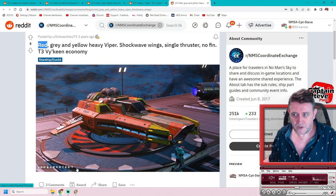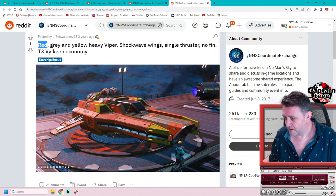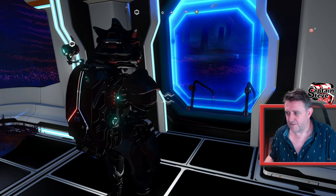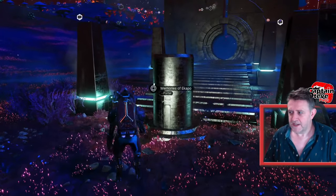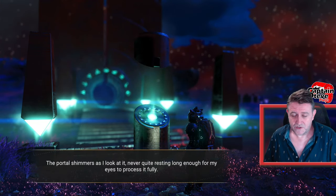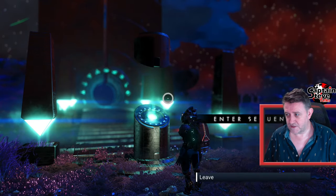I need the actual portal code, so I'll move this tab over to my other screen and jump into game. In creative mode I don't have to activate the portal — it's already activated — so that takes a sting out of it straight away. Let's hit up the portal.